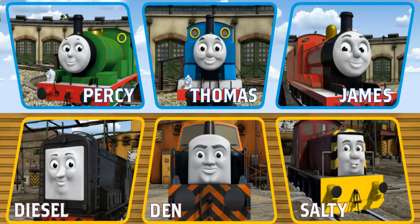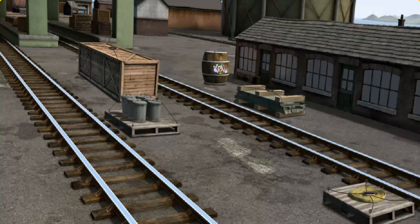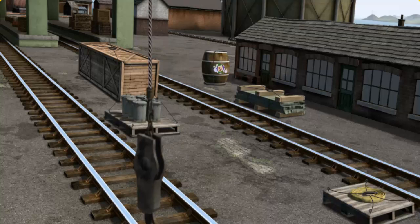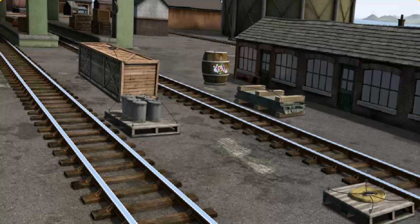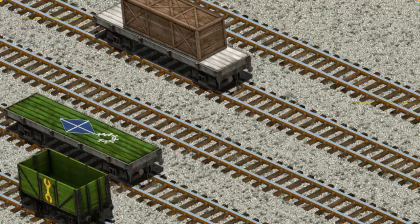It's a busy day at Brendam Docks. Thomas and his friends have many deliveries to make. Choose who will make the next delivery: Salty, Den, Thomas, Diesel. Diesel must deliver the very long crate to the Steamworks. Help Cranky find the very long crate. You found it! Let's lift and load. Now the cargo must be loaded. Help Cranky find the white flatbed with the square. There you go!